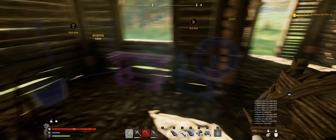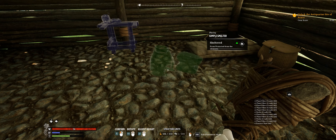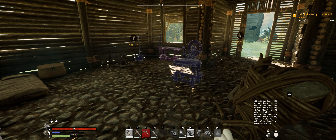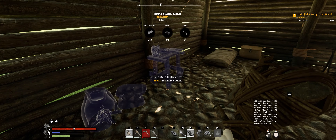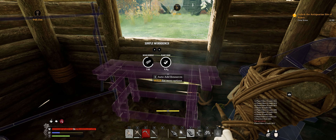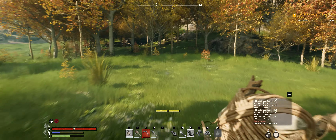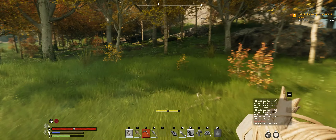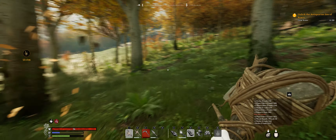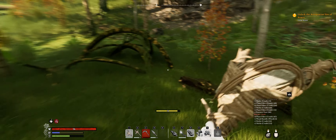Now we've got a nice house with all of our crafting stuff ready to go. The first thing I want to get is a better weapon — that's going to raise our gear score a good bit and allow us to do some more damage. What is this? I'll take it. What is it? It's like a giant chandelier thing or something.